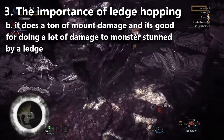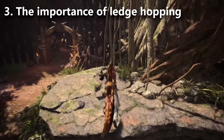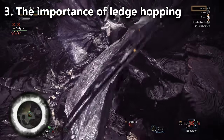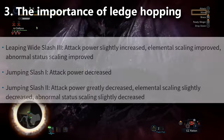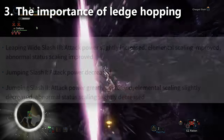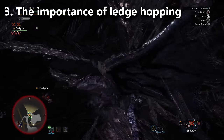Ledge hopping is a specific aerial attack where you jump off a ledge and use a move that pulls you back onto it, repeating over and over. In the base game this was really overpowered — one of the top damage sources. However, they nerfed the aerial damage on the greatsword and buffed the airborne decoration, but that didn't fully compensate. So we see less aerial greatsword now, but it's still really powerful and worth knowing.